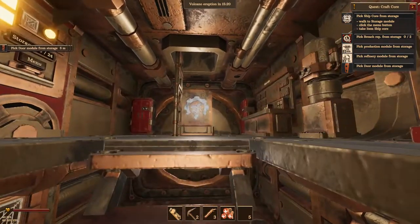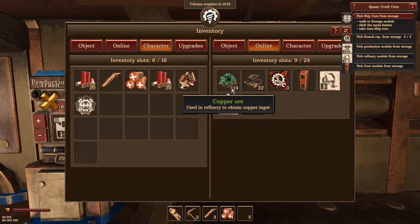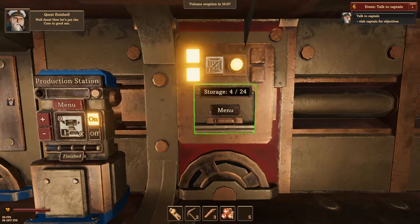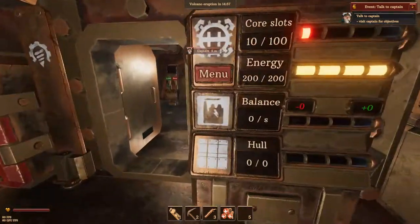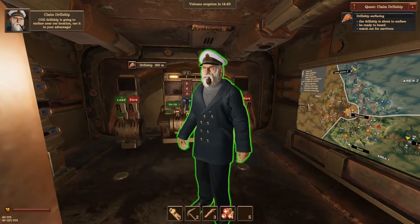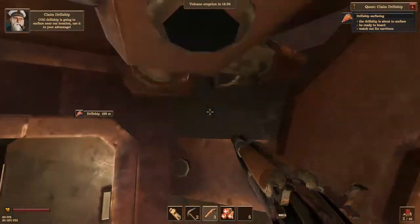Pick a ship core from the storage. I guess we need to pick everything up - that and that, everything we made. Now let's put the core to good use - visit the captain for an objective. We've received a distress call from a heavily damaged drill ship that will soon be close to our location. Use this to our advantage and claim the drill ship. I guess we're going to steal something that doesn't belong to us.